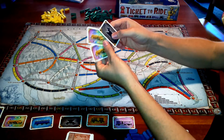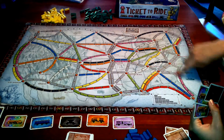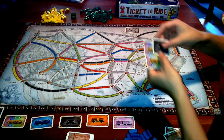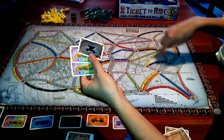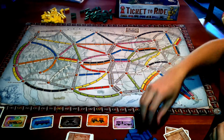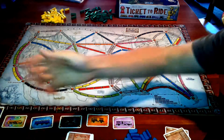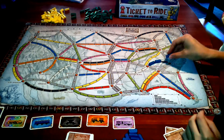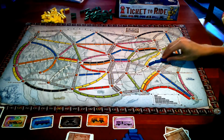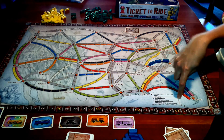I started with two locomotives — they're wild cards — and a black. I could right now lay these three here, because I've got a black and two wilds and these spaces are black, and I'd put down three carriages. Let's just say I did that. One, two, three — I discard the cards. And now based on this chart, a three-carriage train gets me four points.